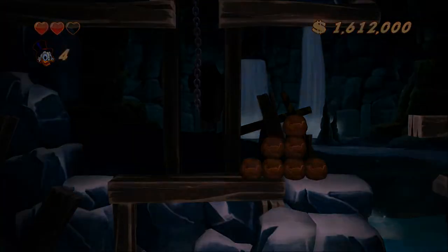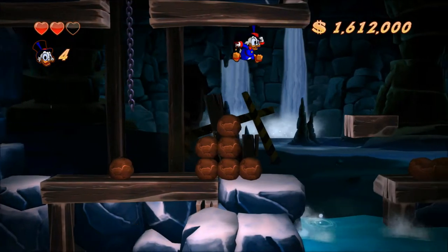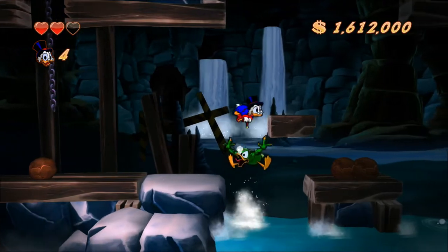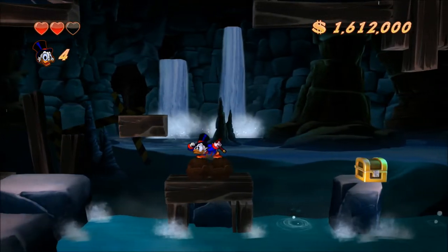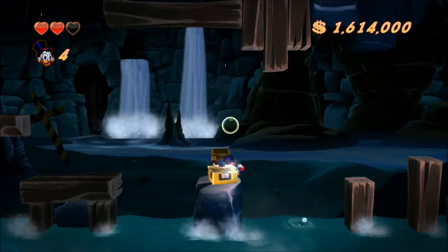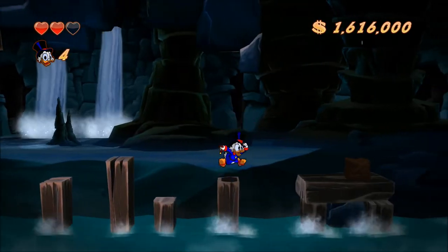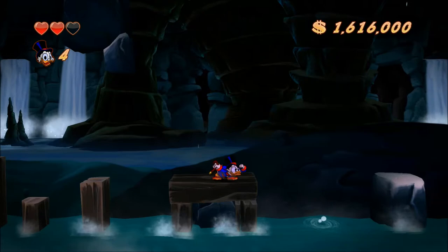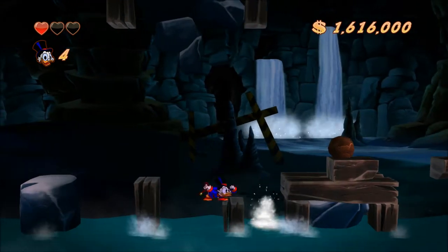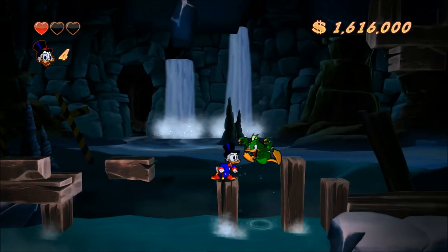I think I am going the correct way, which is actually the wrong way — never mind, I am going the correct way. Every time you see bubbles coming up out of the liquid, that means there's an enemy there that you can use as a platform. That will save you so much grief in the long run. They do appear in other levels besides African Mines, so make sure you remember that. And if this looks hard — this is one of the easier levels in the game, so that tells you something about how difficult this game is.